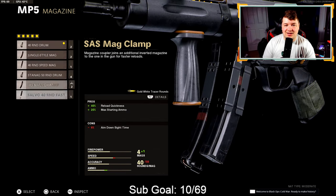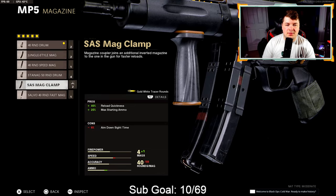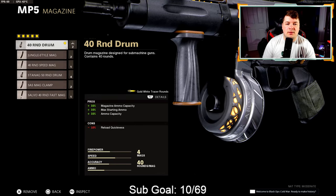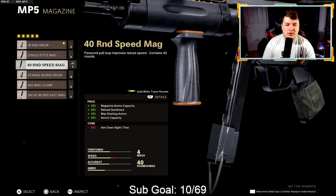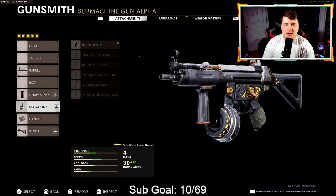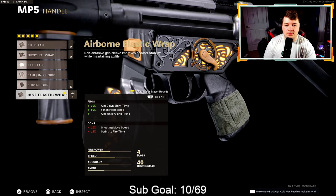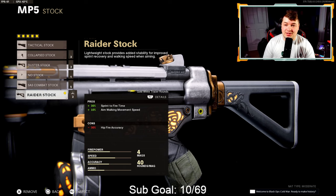Down to the magazine — preference attachment depending on the map you're playing. If I'm on Nuketown I'm going with the 40 round fast mag; on a normal size map I'm going with either the 40 or 50 round drum. Moving down to the handle, we again have the airborne elastic wrap for the most aim down sight speed, 90% flinch resistance, and ability to drop shot. And then for the stock, just like the Krig, we have the raider — most sprint to fire speed along with 10% added to aim walking movement speed.